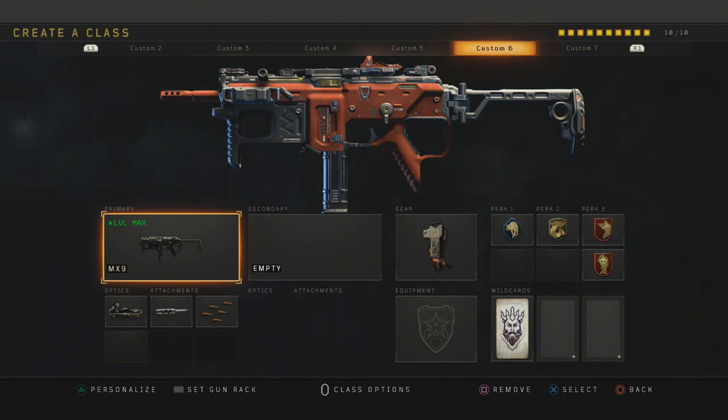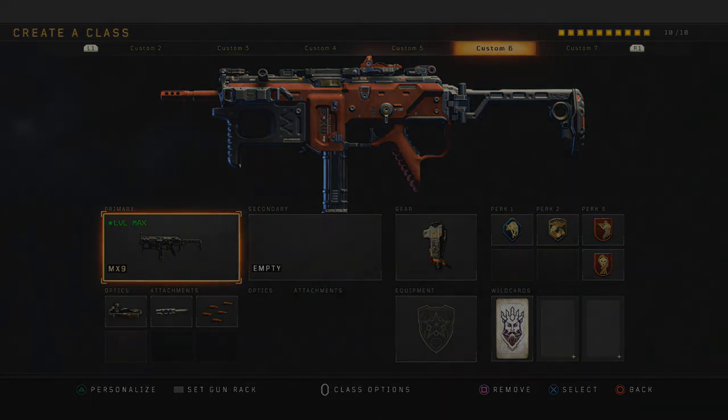So that is it, guys — that's my best class setup for the MX9 SMG. If you have any questions, leave them in the comment section. My next class setup will probably be for the Rampart — I did find something interesting with it. That assault rifle can actually kill enemies within about four bullets, so I'm still working on some assault rifle setups and you'll see it pretty soon next week. If you want to see more Black Ops 4 content, leave a like and subscribe for more.